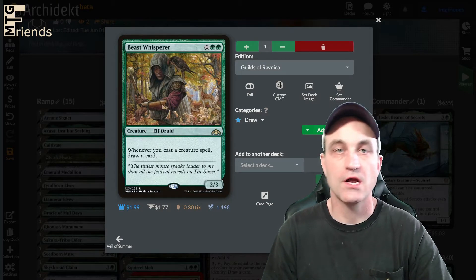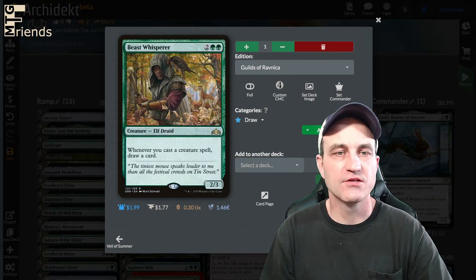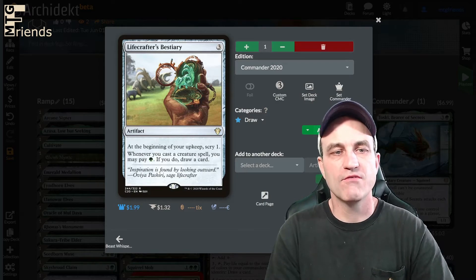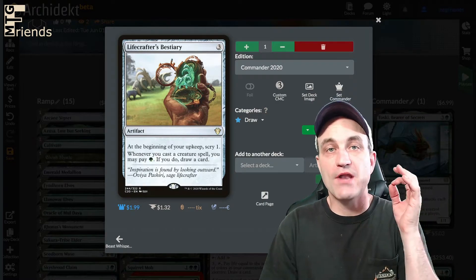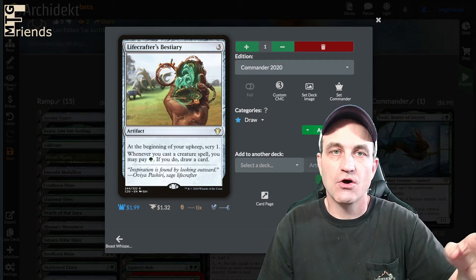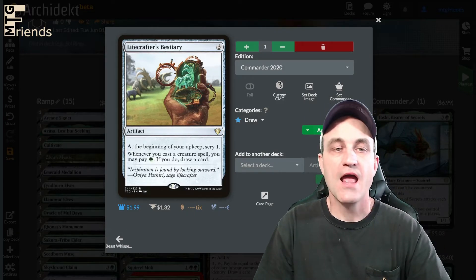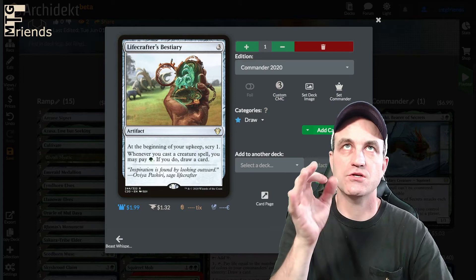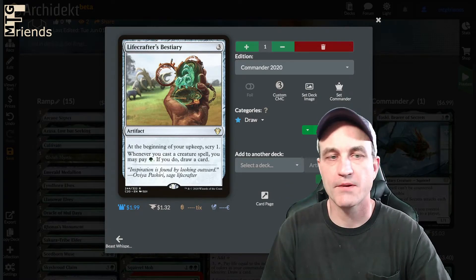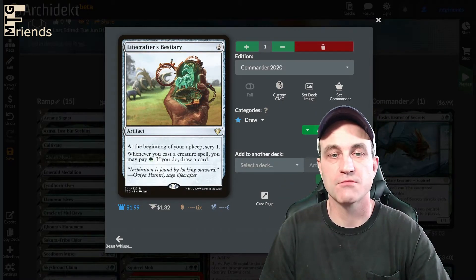Beast Whisperer — whenever you cast a creature spell, draw a card. This is going to really help your draw mechanics, especially if you draw into Beast Whisperer with Toski. Lifecrafter's Bestiary — at the beginning of your upkeep, scry 1. Whenever you cast a creature spell, you may pay 1 green; if you do, draw a card. A nice little life hack: put a dice on your deck so you remember to scry, because that auto-scry every turn is so powerful as it keeps building and building.